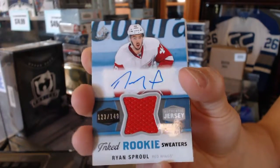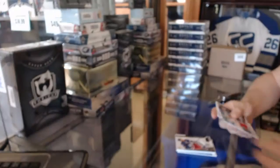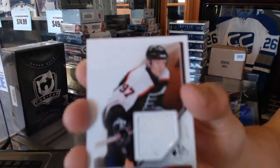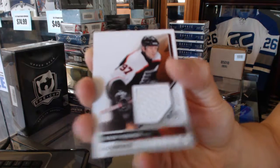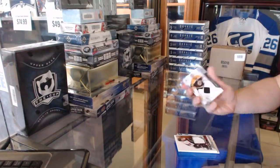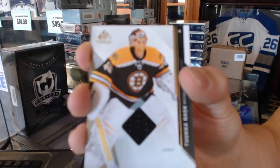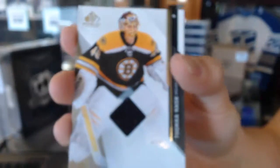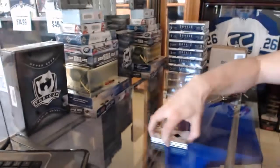Ryan Sproul inked rookie sweaters out of 149. Authentic fabrics, Jeremy Roenick. And a base jersey of Tuukka Rask. So there we go, buddy!